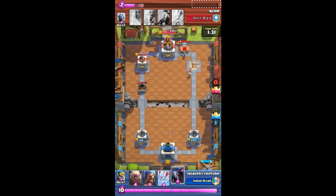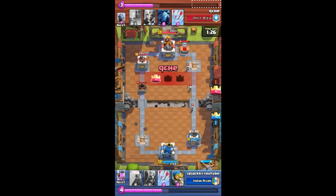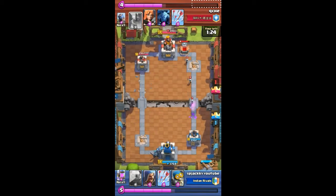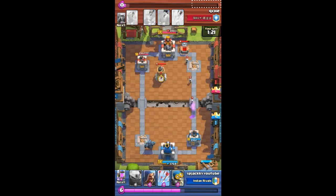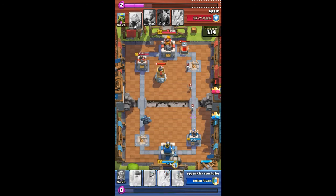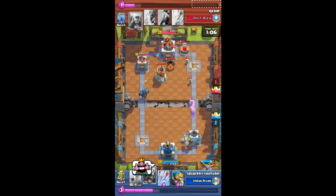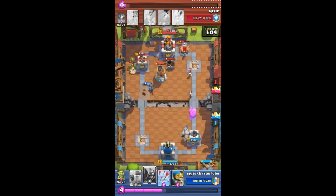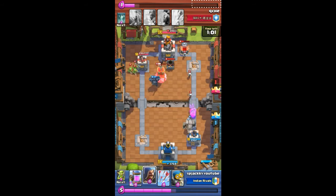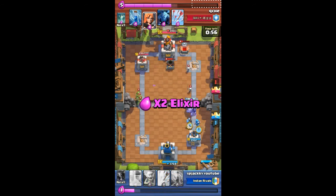Even though my left tower is going down, I'm going for the right lane to push for a two-crown, since he already has one crown from this attack. He's sending another bomber tower and I'm going to spread my golem from the back. This is just a rush attack. He placed his mortar from the back — he's panicked and forced into a back attack. The bomber tower is down and now he's spreading valkyries toward my golem, but valkyries cannot take out a golem — that's a waste.